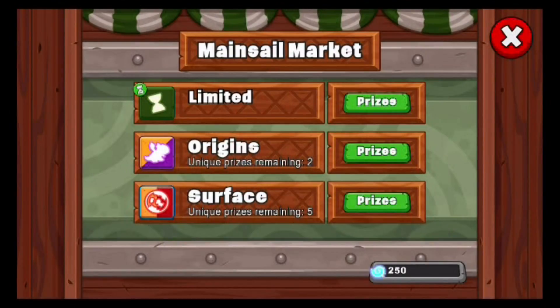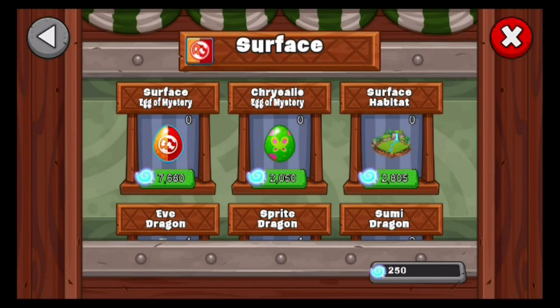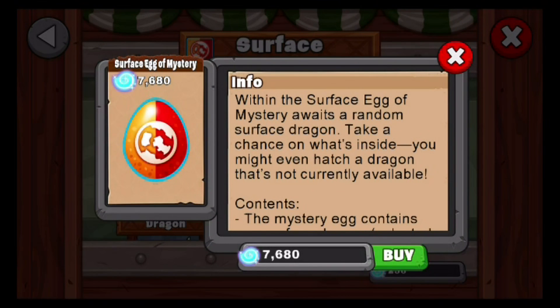But I know if you purchase the Egg Mystery — the new one, the Surface Egg Mystery — you can actually get them from this. So you can get one random and one that's not currently available. That's what it says. So we might try to do this later on and see if we can get the dragons we're missing, which is only Totem and Oracle.